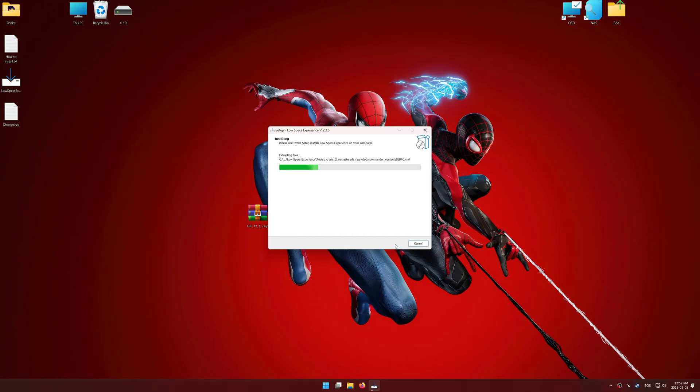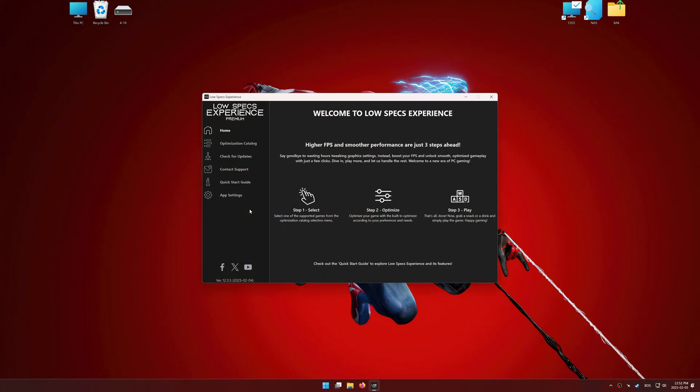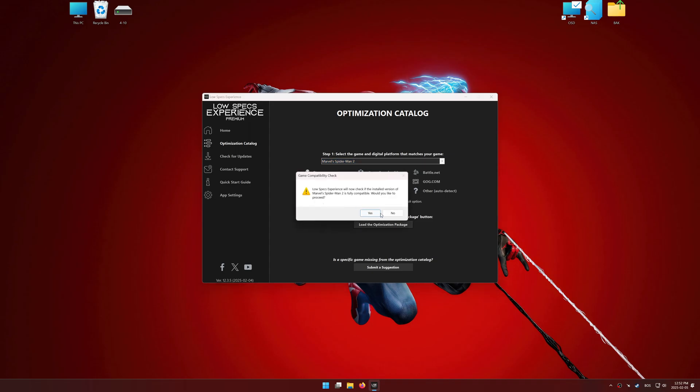First things first, start the installation process for the Low Specs Experience. Once the installation is complete, start it using the newly created desktop shortcut. Now, go to the optimization catalog, select the applicable digital platform, and select your game from this drop-down menu. Once done, press the Load the optimization package.